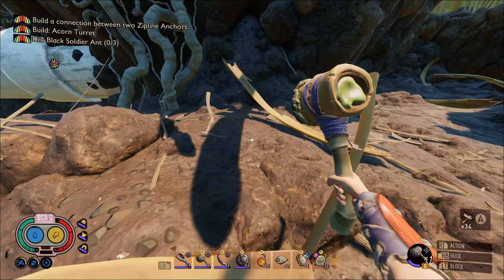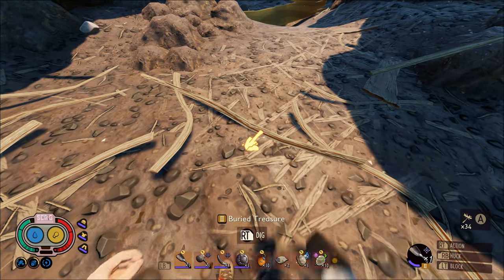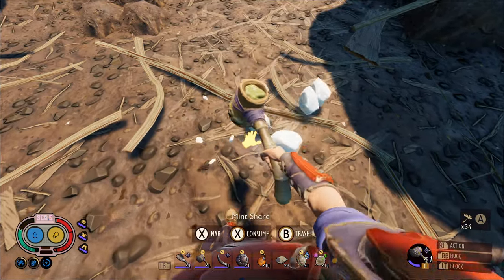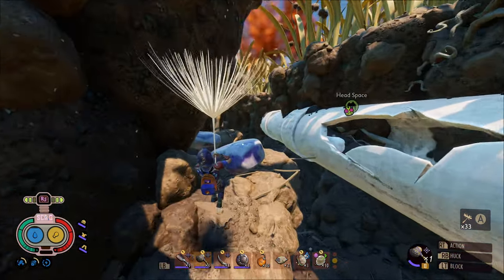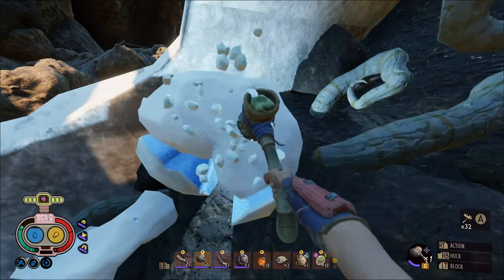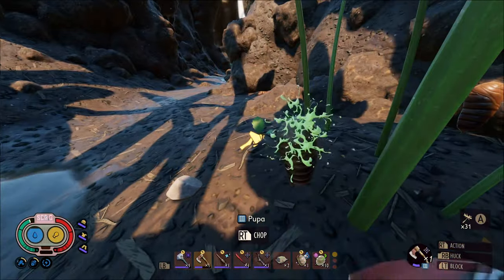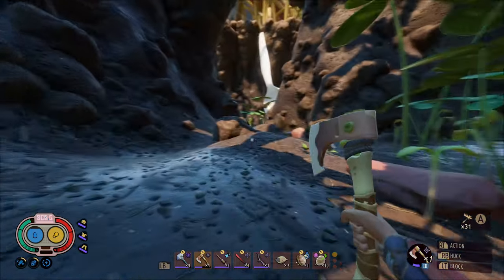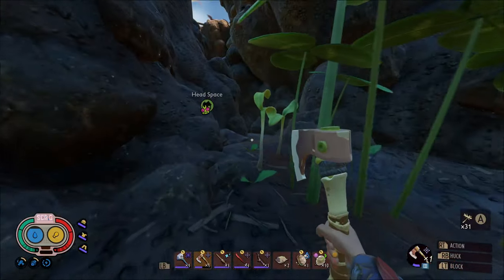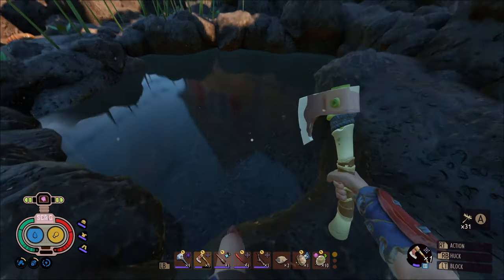My goal right now is to collect the pupil leather — we're about to hop down here and see a bunch. I want to get 14 so I can make some new armor and the new hammer. When I get those I'll head back and make a torch so I can go through that tunnel. Pupil leather is like buried leather — you have to throw it up on the drying rack for a bit, but you can craft it the same way. It's a one-to-one to dry it out.